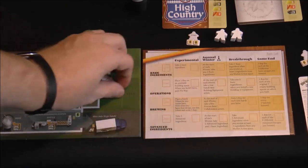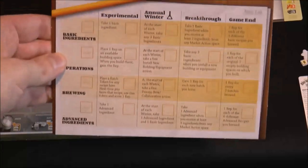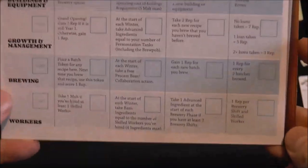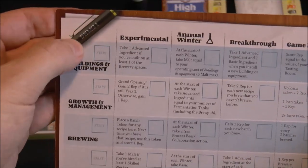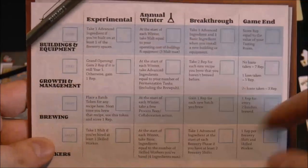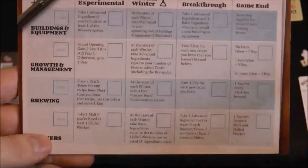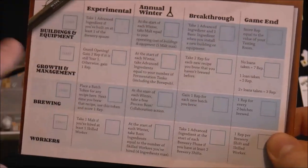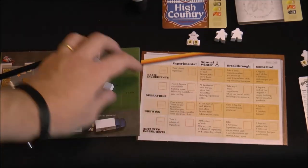This is actually double-sided. What you're seeing here is the basic side, which is the same for all players. If we flip this over, we've got an advanced side — these are differently named: DHMG1, 2, 3, and so on. The layout is different; there are some matching technologies from basic to advanced, but the order and which players get which technologies is mixed up.